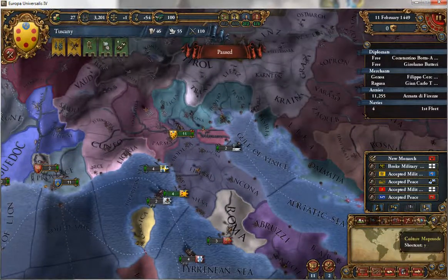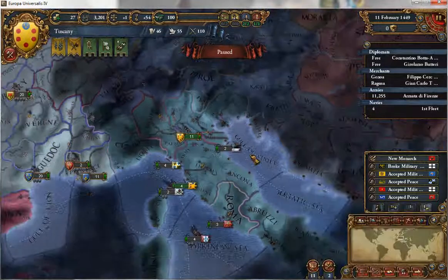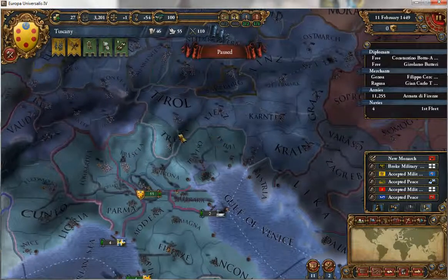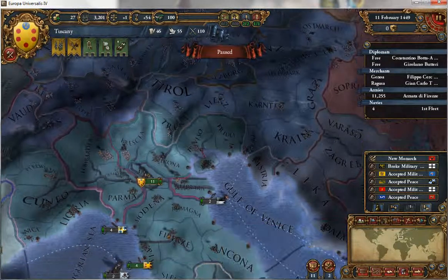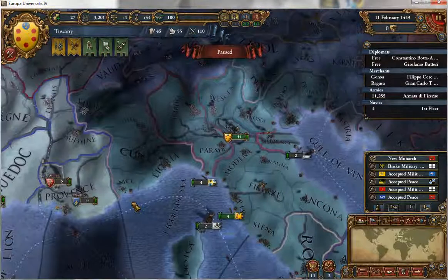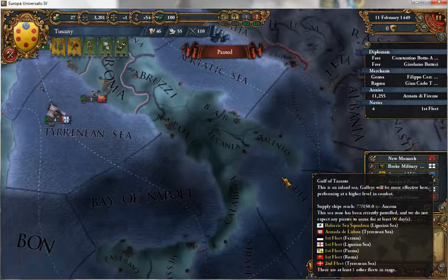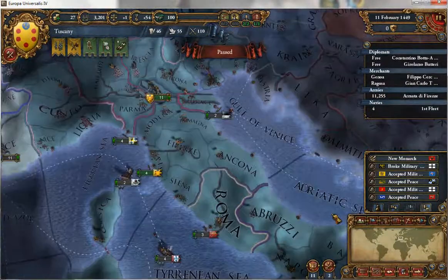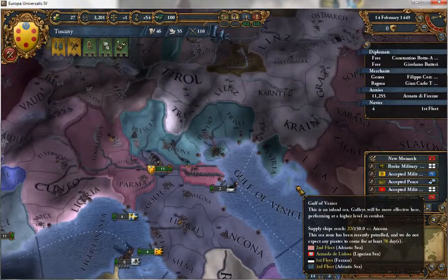Let's get the region map mode up. Looking at Italy: Venice has about five provinces in the region, Savoy's got five, Naples has five or six. We now own the most provinces in the Italian region of anyone, so that's pretty good.